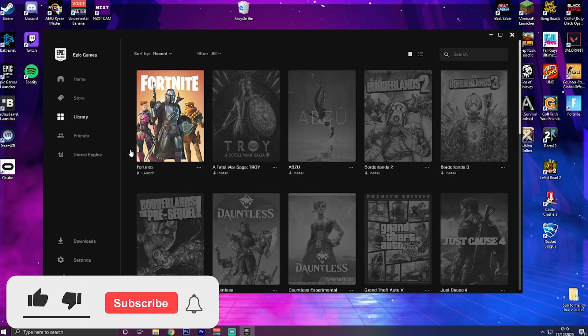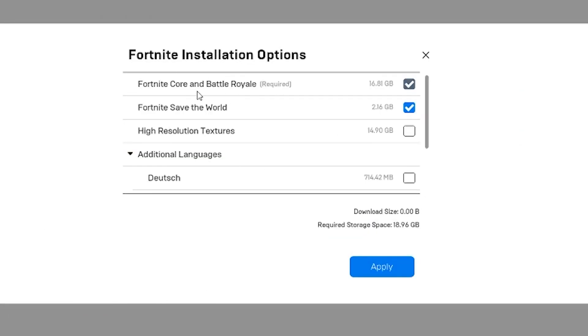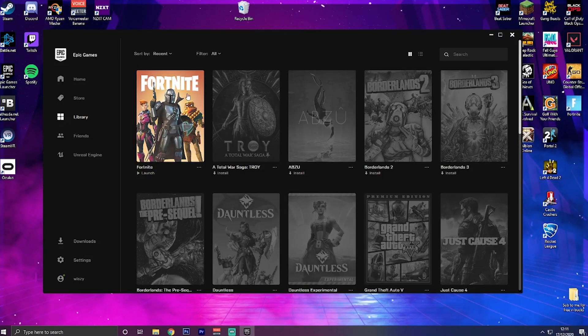Head over to your game launcher and click on Fortnite. Click on the three little buttons and go to options. Over here there are going to be three installation options: core Fortnite Battle Royale, Save the World, and high-resolution textures - which is a whopping 15 gigabytes. By default it is selected and you've probably already downloaded it without realizing. Simply click the uninstall button or untick it, click apply, and it's done. It takes about five seconds. I recommend you do that if you want more performance in your game.